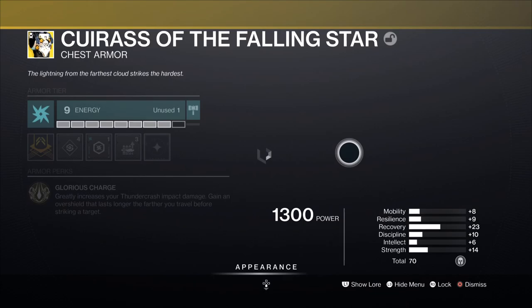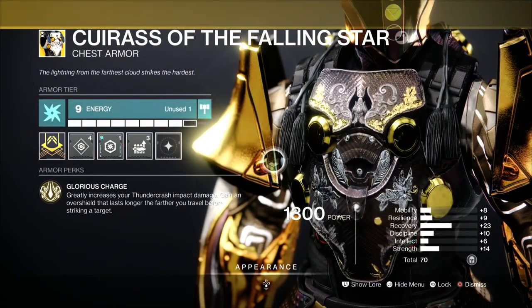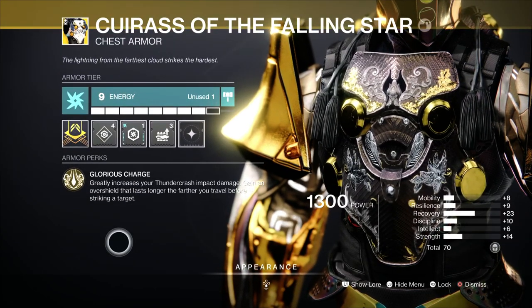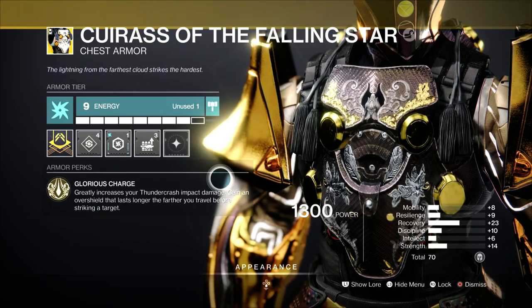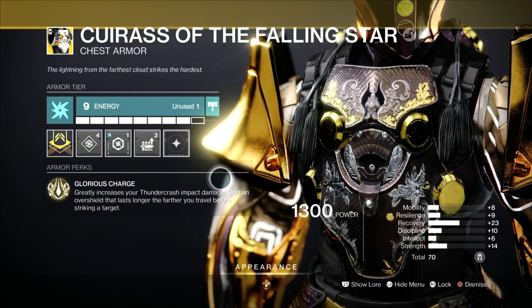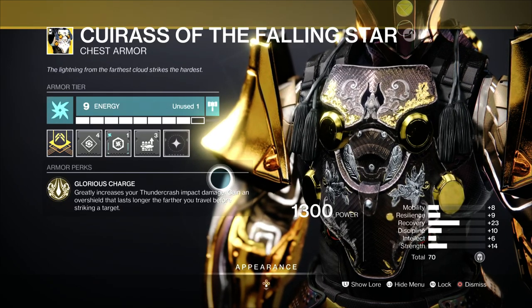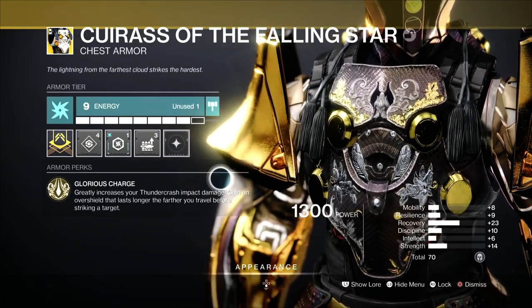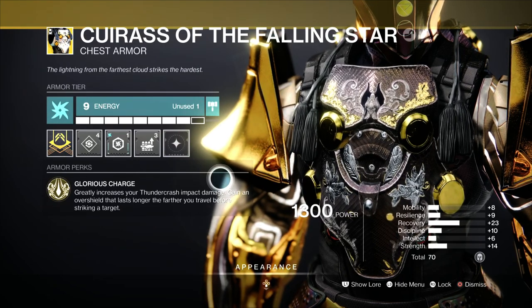Before I show you the build, I'll show you the chest plate perk and why you want to farm it. It states: greatly increases your Fist of Havoc impact damage, and you get an over shield that lasts longer the farther you travel before striking. So if you're weak and you pop your super, you'll get an over shield making you more tanky, and you get even more damage from distance while in the super.